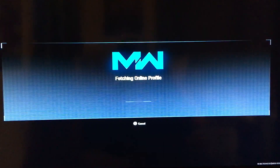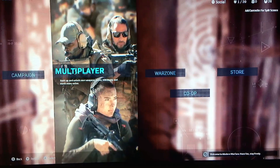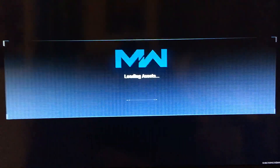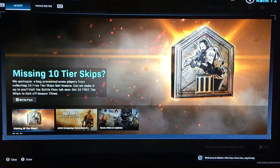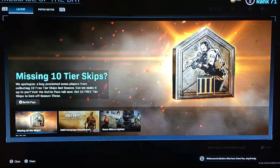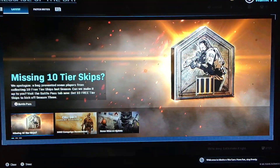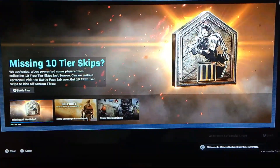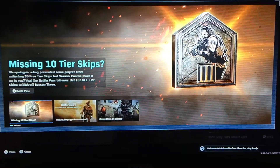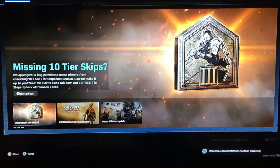Press A and it should sign you into Modern Warfare — that's how you fix it until they release a patch. It's apparently due to Regiments. I joined a random regiment when this happened and now I can't delete it because it says I'm not in any. Anyway, if that helped, leave a like, subscribe, turn on bell notifications. This is your boy VPC aka Noise, and I'm out.